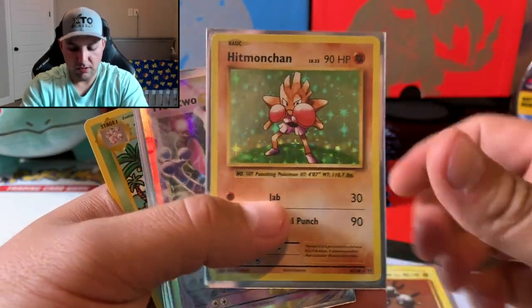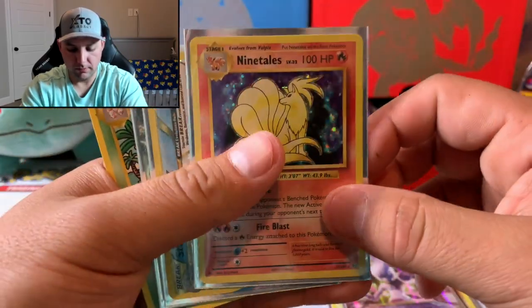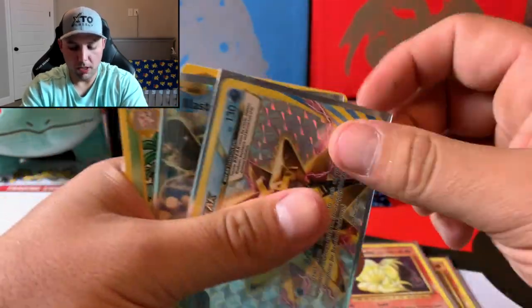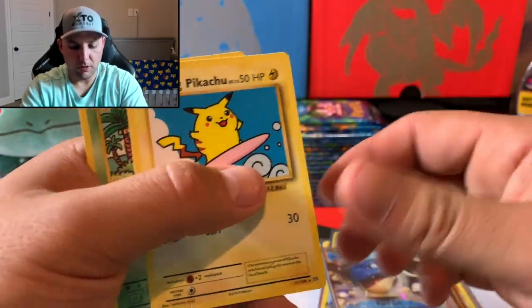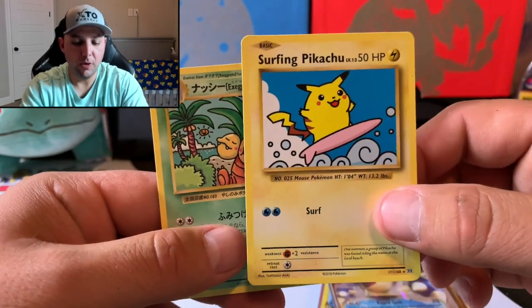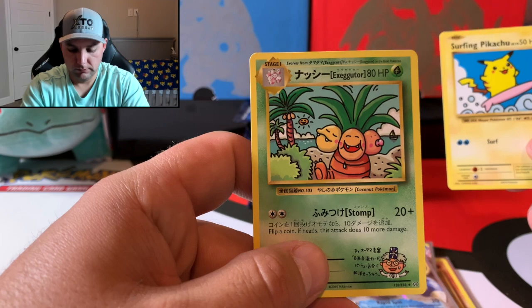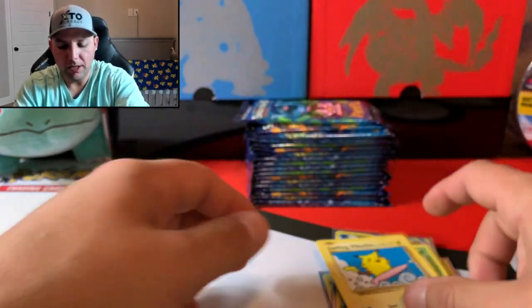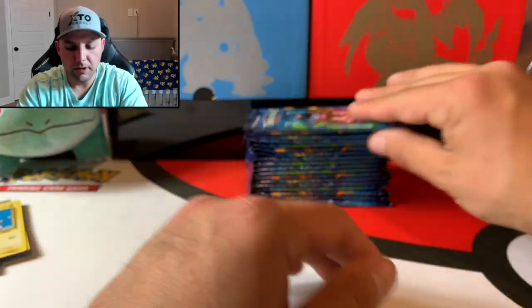Let's do a quick recap of the first half: Magneton, Hitmonchan, Mewtwo EX, Ninetales, Starmie Break, Blastoise EX — two secret rares: Surfing Pikachu and Misty's Determination. Not too bad for half the box. Let's see what the other half is going to bring.